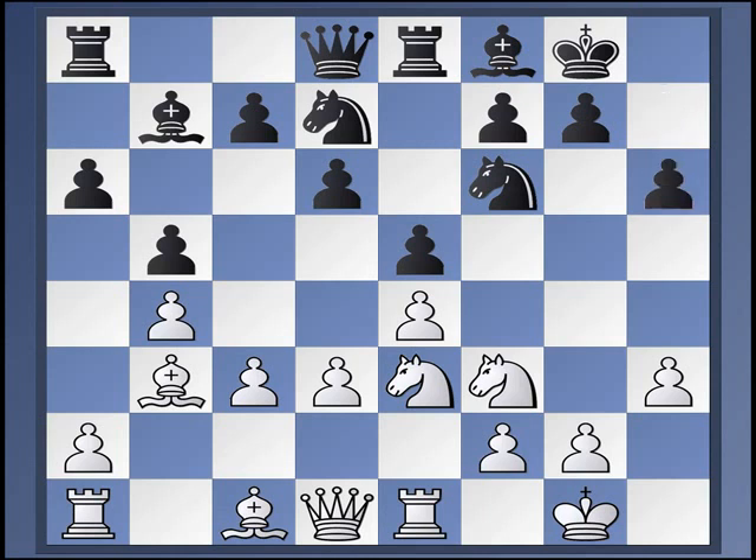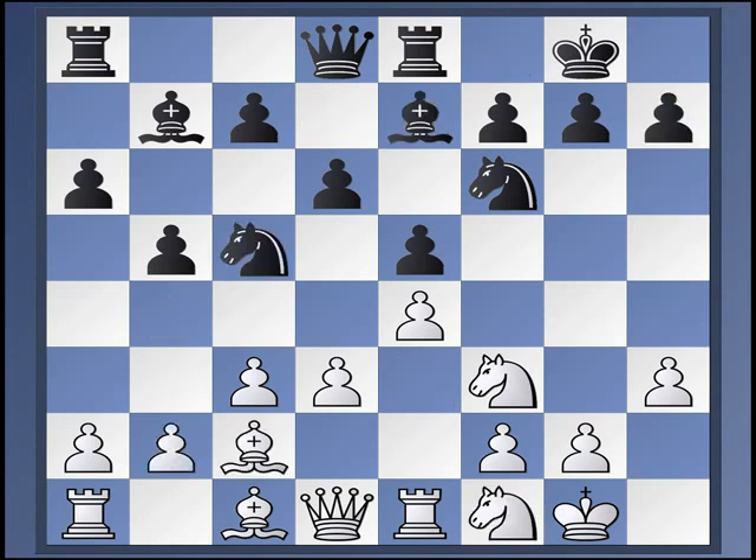Vasukov-Razuvayev went H6, and small ECO thinks the position is equal, but I still think White has chances for an edge here. So if you play D3, if you want to play D3 and ignore or avoid all of this heavy theory, I would suggest playing Knight E3 here. It may not give you an advantage, but I'm not sure that anything in the Breyer gives an advantage.